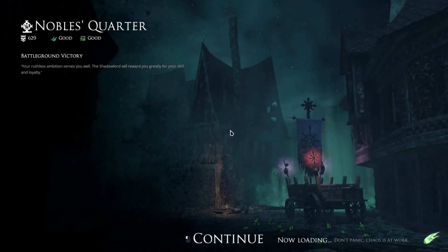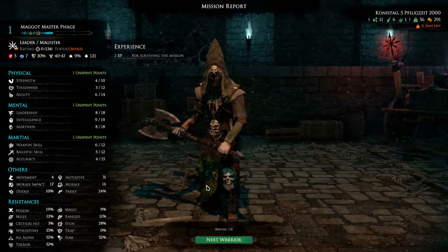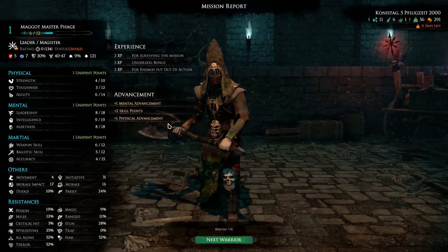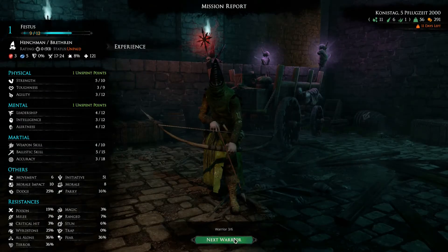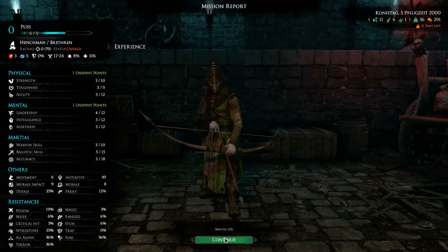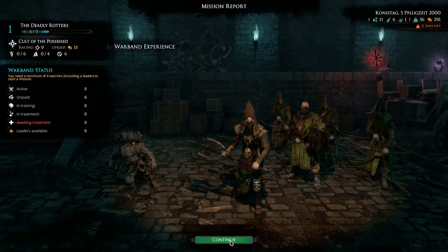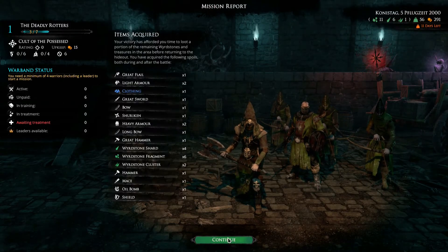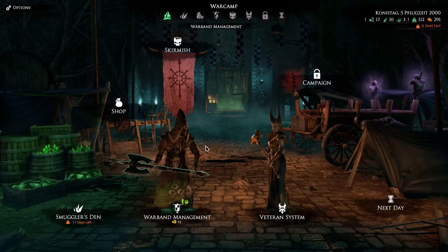Your ruthless ambition serves you well — the shadow lord will reward you greatly for your skill and loyalty. Murga took down two. Maggot Master Phage gets three XP for the underdog. Doctor — one taken out. Festus — one taken out. Septus, Bubonic, and Pus. Most valuable warrior actually, due to his really high damage output.